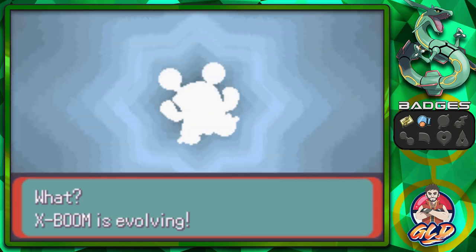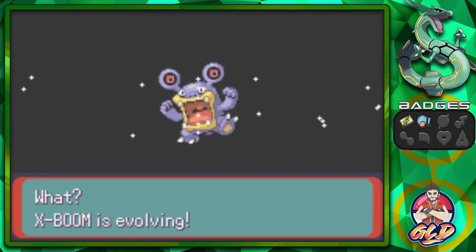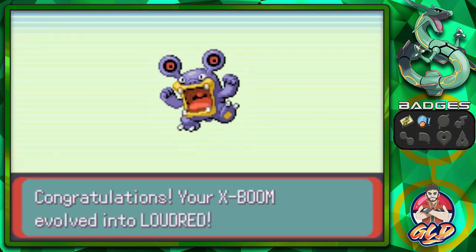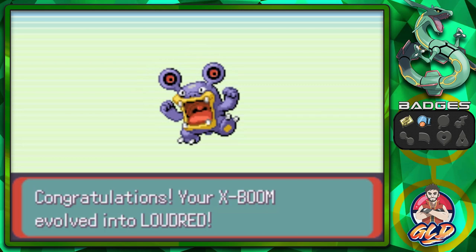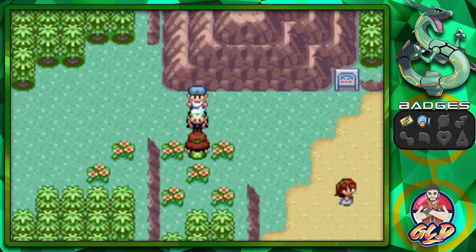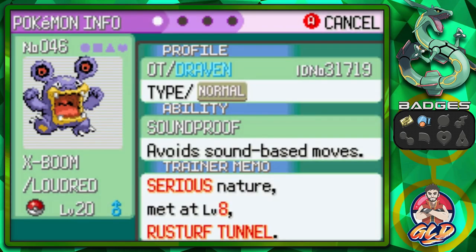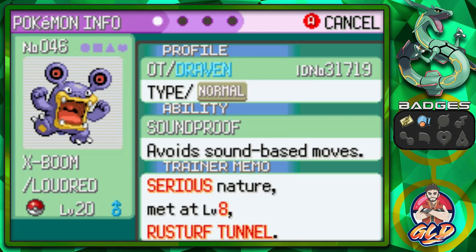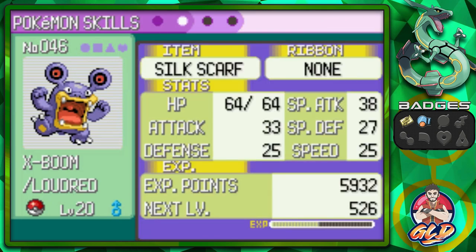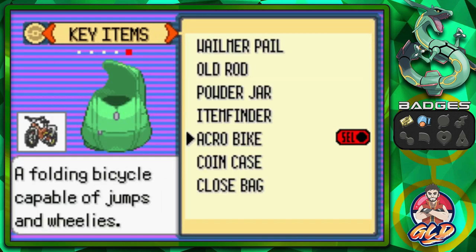I started Fire Red a little earlier so I'll be ready to trade when the time comes. And here we have Loudred, our newly evolved Pokemon. Look at this guy — a little bigger, with the ability Soundproof, which is going to help us out. Stats are pretty basic and we still have the same move set. We need to heal up from paralysis, so let's use a Chesto Berry.